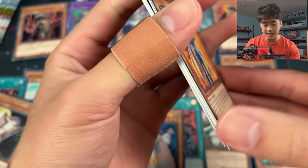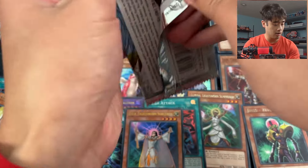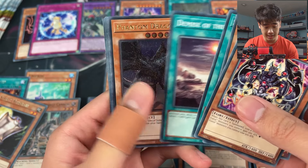Froggy Force Field - is that Treeborn Frog?! Treeborn Frog is here! Let's keep it going! Light of Destruction is crazy, this set is gonna change the meta for sure.